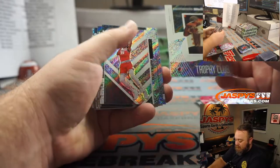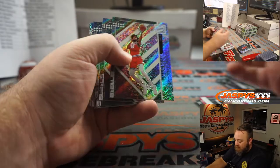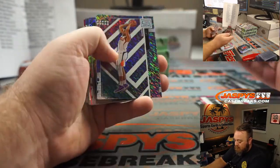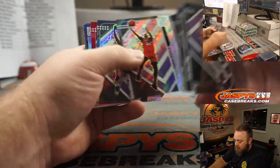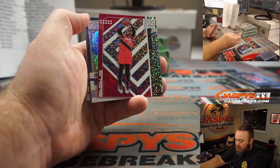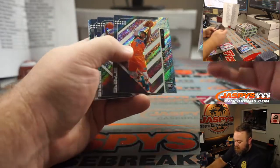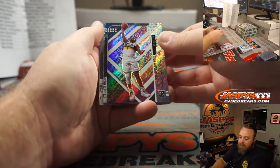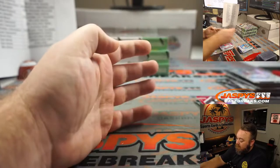LeBron James, Heat edition — Mike Vese. Carmelo Anthony, Trailblazers — John Samuelson. Zion Williamson, Pelicans — Mark Bissett. That was a hell of a box.